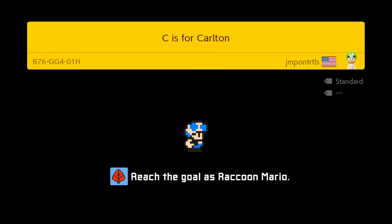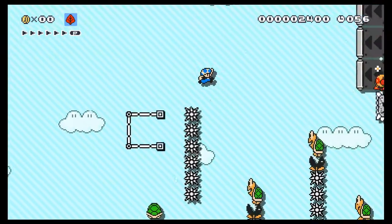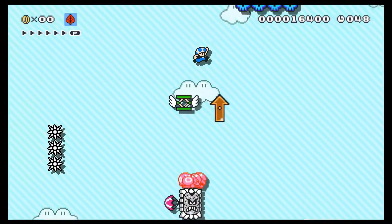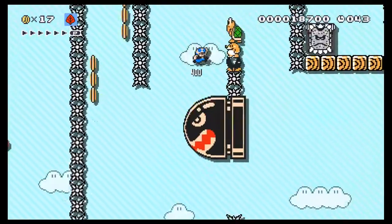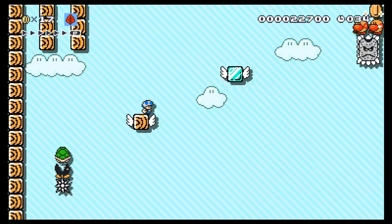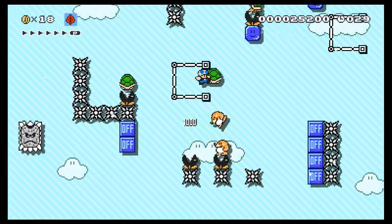Next, C is for Carlton. I made this level for a few streamers: C-Banks and Chris Buzz — because they're actually the same person. No one knows but me. This is definitely a Kaizo level — really no room to stop, just got to keep going. There are a lot of tricky things in this level, but a few playthroughs and you should be able to get it.